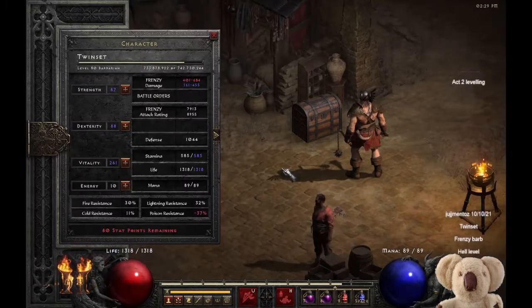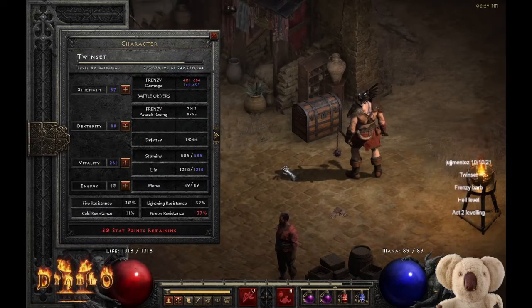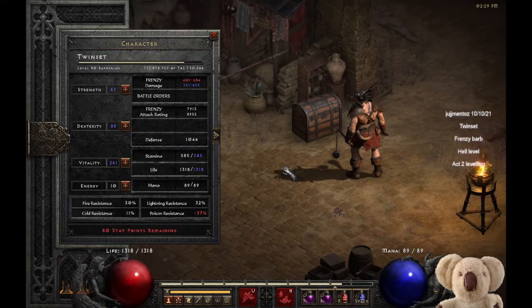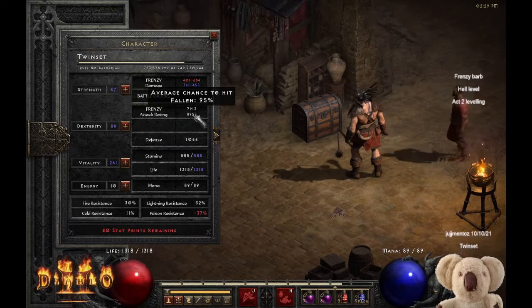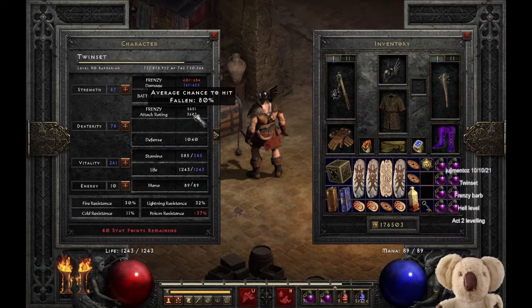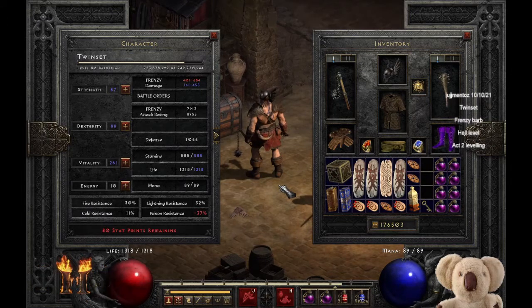I have 80 stat points, and the idea here is that if I can find a Hell Level base item, I'll have enough points in reserve to put up both Strength and Dexterity - say, to get a Scourge which requires Strength of about 125. We are already past the Dexterity requirement. That Attack Rating is primarily brought about by the Angelic Wings Amulet Combination. If I take off either one of those, you can see that the Attack Rating and the average chance to hit plummet. So we're going to try and get Twinset to Level 81 and then move on through more of Hell Level.